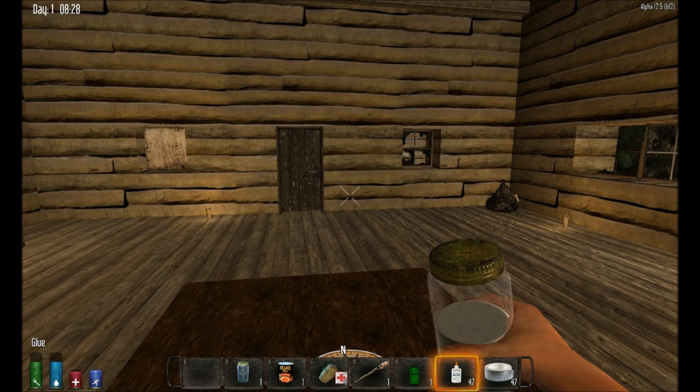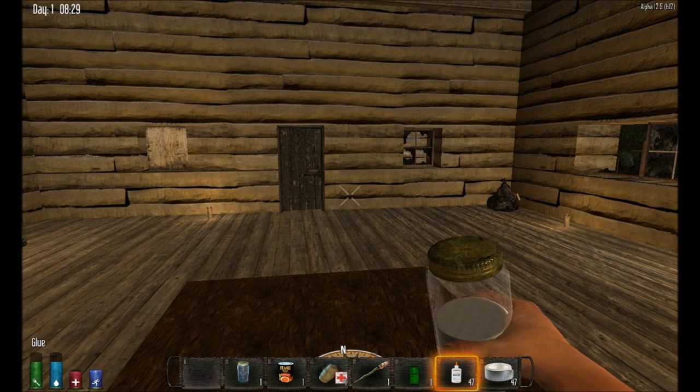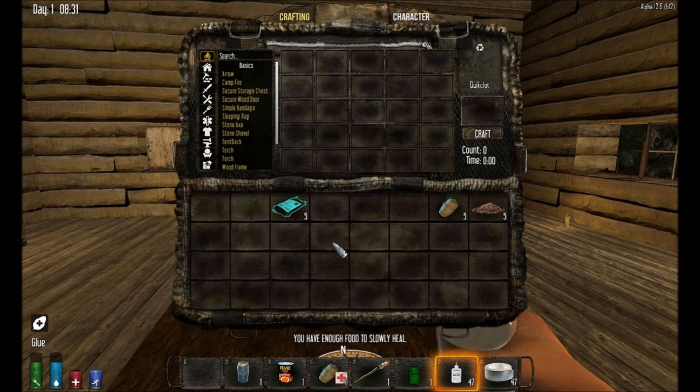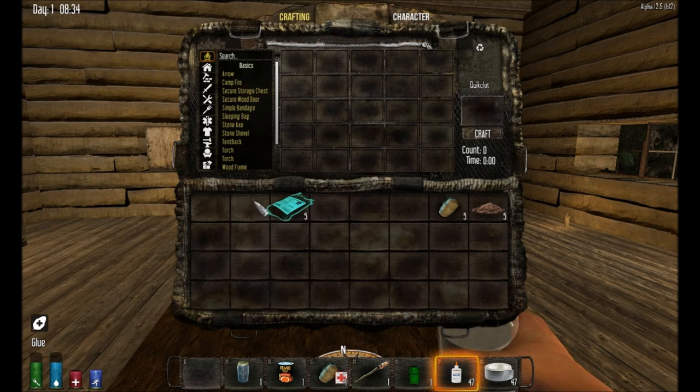So yeah, those are the mods I made to the existing items in the game. But I also did add another one. This one's called Quick Clot. Quick Clot is a special type of bandage used quite often in the military. It's basically just like a regular bandage but it's impregnated with a special type of clay powder called Kaolin, and it basically makes your blood clot really quickly so it closes up any wounds you've got — hence the name Quick Clot.